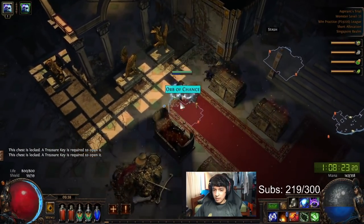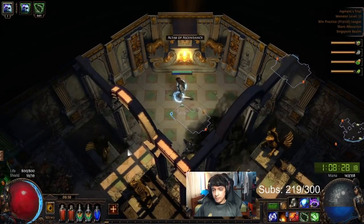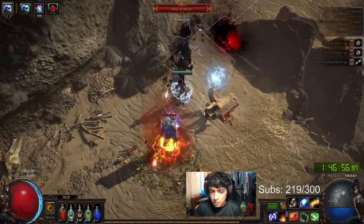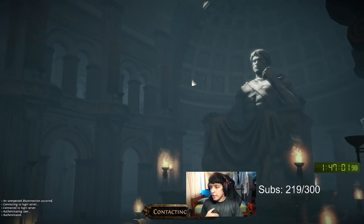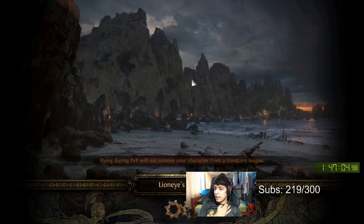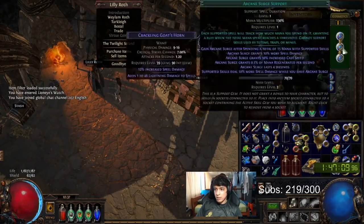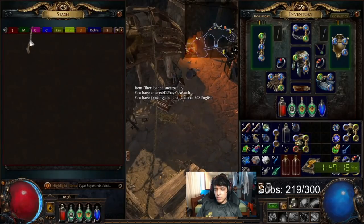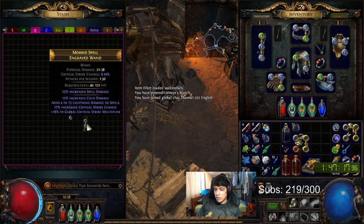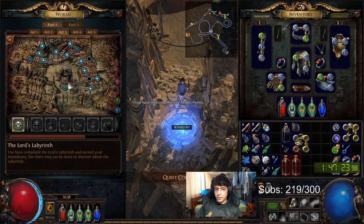Skipping ahead to Act 6 where we approach the Spellslinger swap. Do Twilight Strand to enable purchasing Frenzy plus Barrage Support. Then go back to Act 3 to buy 3 Spellslinger gems, which cost an Alteration each. Get Volatile Dead from Act 1 as well as 2 Spell Cascade gems. Link the first Spellslinger to Spell Cascade and Desecrate; the second Spellslinger to Volatile Dead, Spell Cascade, and Elemental Focus or Combustion; and the third Spellslinger to Wave of Conviction, which you purchase for an Alteration from Act 2.